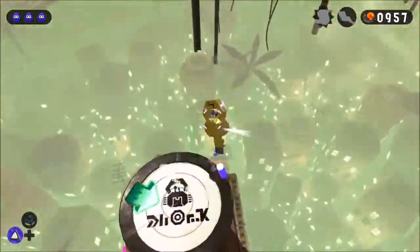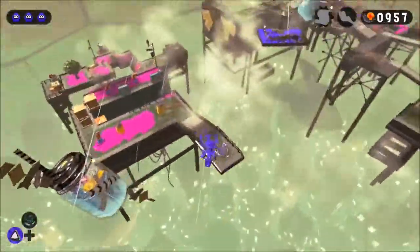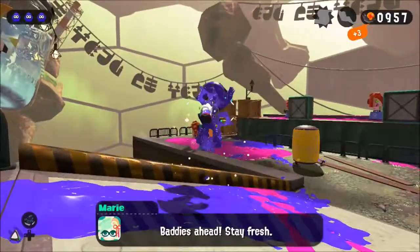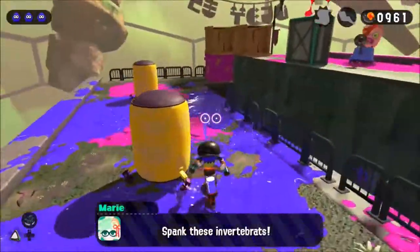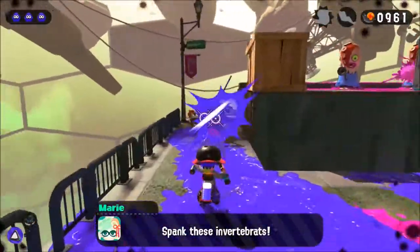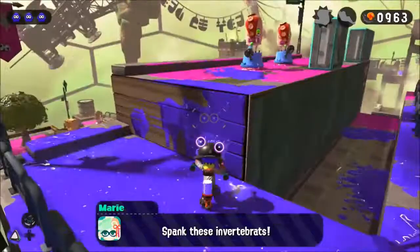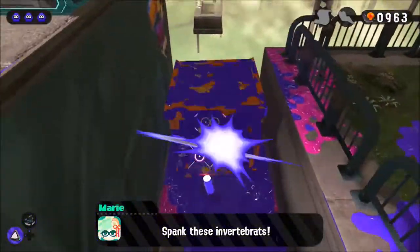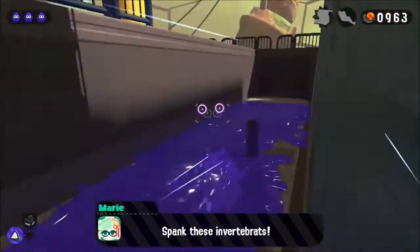Doesn't look like there's anything here. I kind of warped there for some odd reason. I missed that — did he just stand there and look at it? Probably not the best way to take them out, but it works. This feels like... well, it was a secret. Just not what I was looking for.